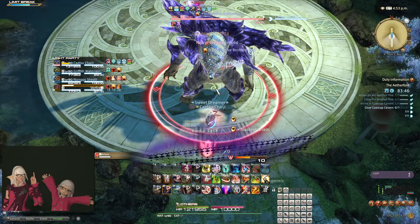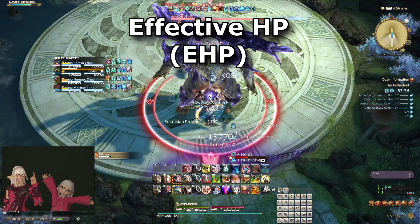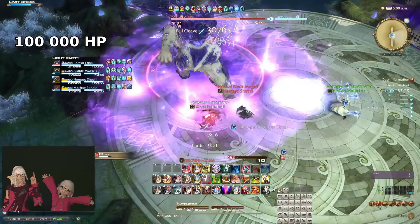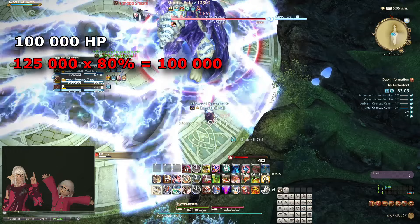Let's start to explore adjacent subjects. The first is defensive cooldowns in relation to barriers, HP increases, and healing — connected in the context of Effective HP, or EHP. EHP is part of why we tend to use defensive cooldowns early in a large pull in dungeons. If you have full HP — let's say 100,000 HP — and you use Rampart, reducing the damage you take by 20%, then those 100,000 HP can take a total of 125,000 damage before you die instead of just 100,000. This, in essence, is what Effective HP is: calculating how much damage enemies could deal to you before you would die.